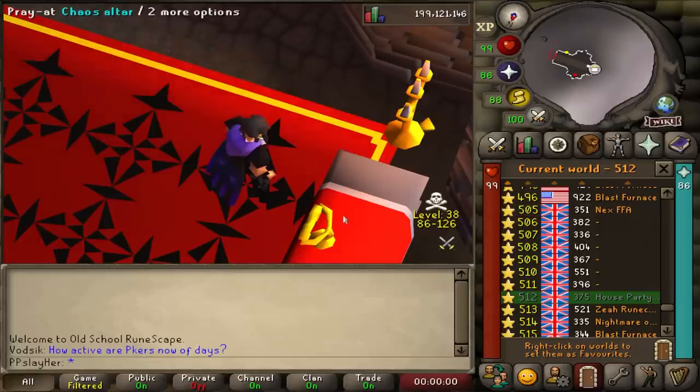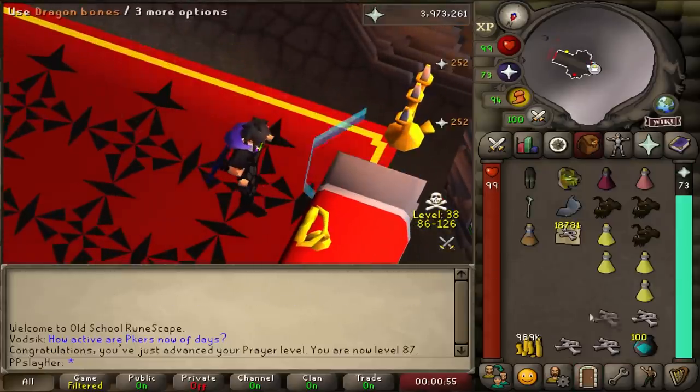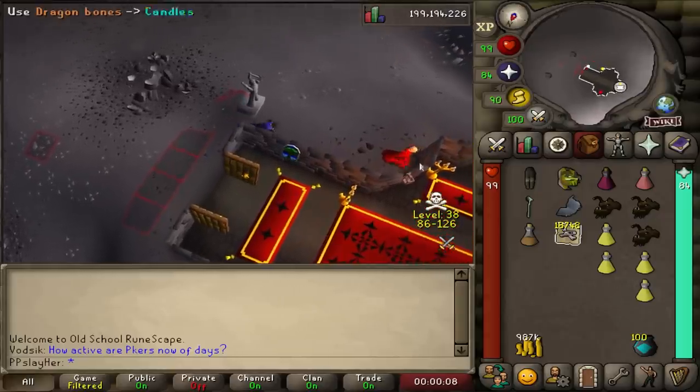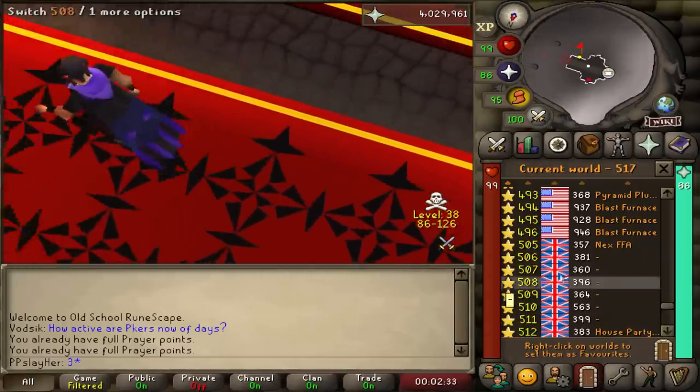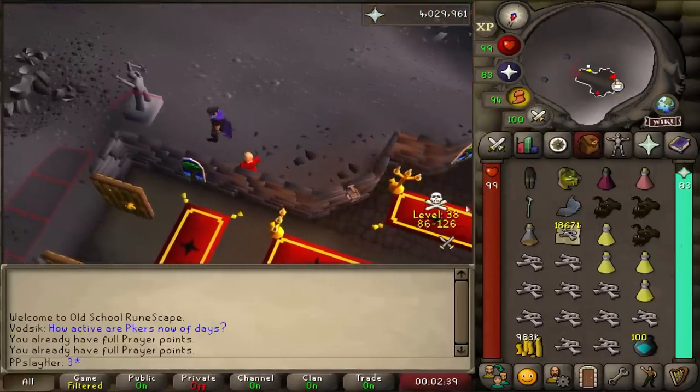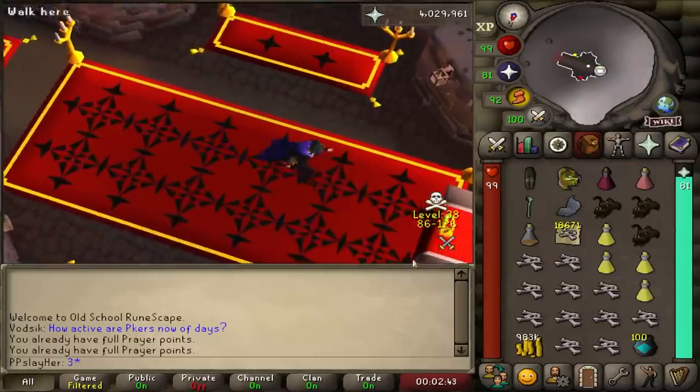Helsinki - landed on an airport there once, it's in Finland. There's 87 prayer. Currently at about 550,000 experience per hour right now. I'm slightly considering buying the Ring of Endurance so I can have more charges or longer lasting staminas and I don't have to fill up the inventory as much.